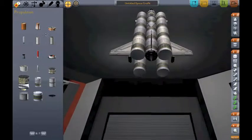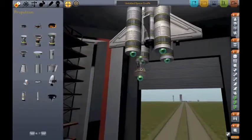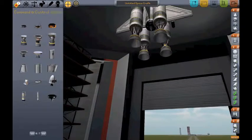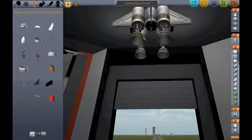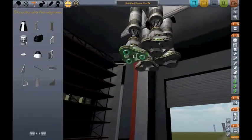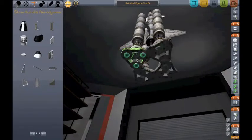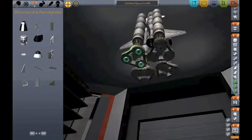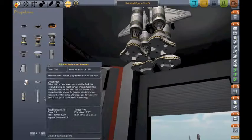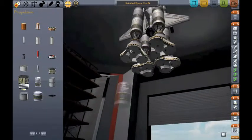You can also get to Minmus without leaving any debris at all, which is quite handy. You don't want the gimballing range — just the LVT-30, not the 45. These take a bit of fiddling around, but they can get pretty nice. The fuel tanks get in the way of each other because they hang just a little bit.